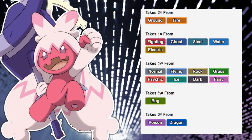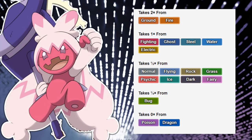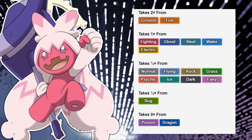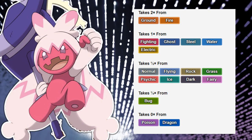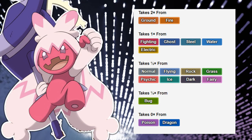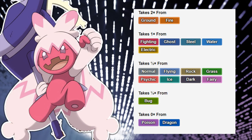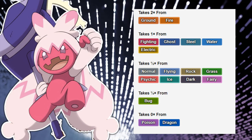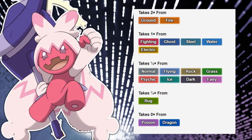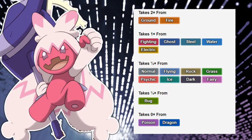Yeah, we got a recipe for a very unique Pokémon here. The type in itself doesn't necessarily have a lot of issues. It takes double damage from Ground and Fire, takes neutral to Fighting and other Steel, Water, and Electric. Resistances are quite a few: Normal, Flying, Rock, Grass, Psychic, Ice, Dark, and Fairy are 0.5x resisted, and Bug is 4x resisted — so U-turn, eat your heart out — and it's completely immune to Poison and Dragon, which is quite the feat.